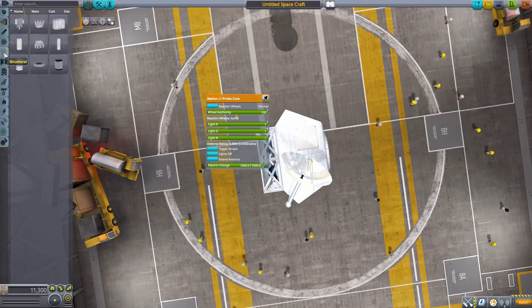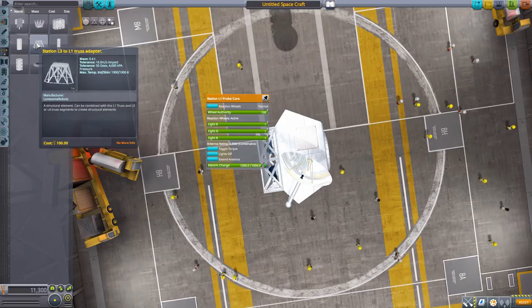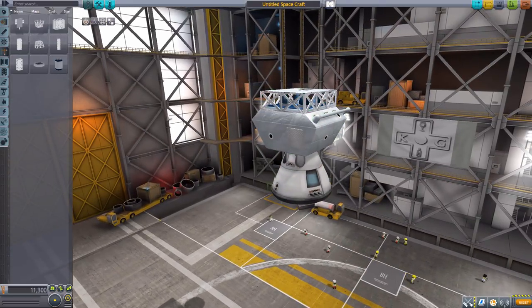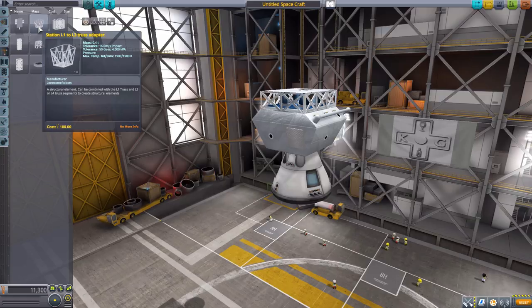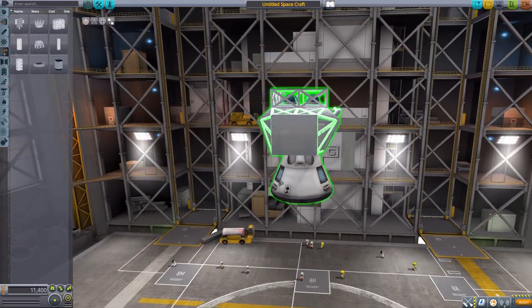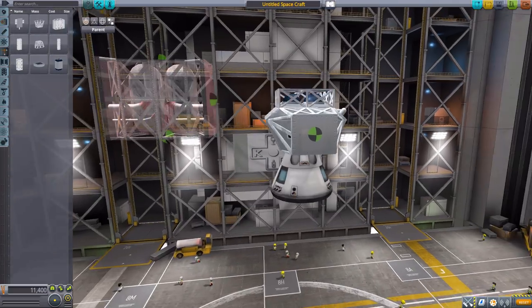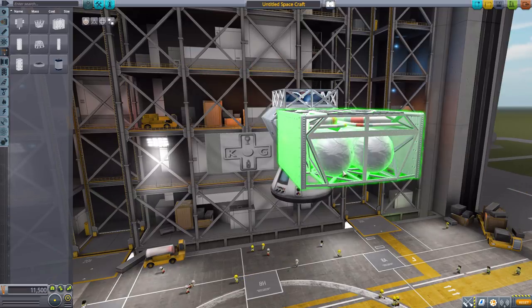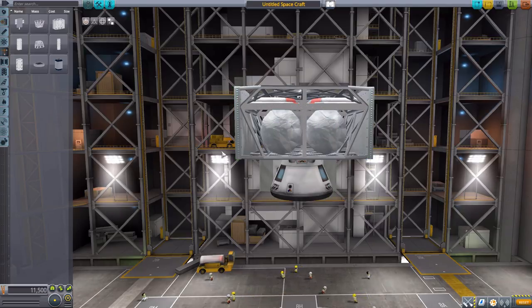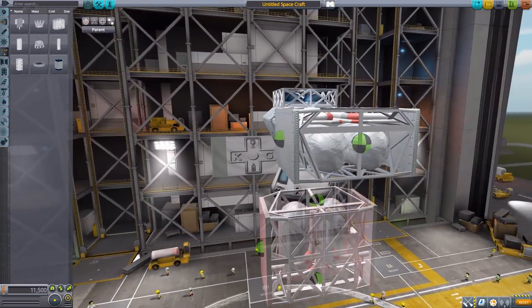The next parts are found in the Structural category, where we see a lot of parts like L1 to L3 truss adapter, L1 truss, L3 truss, etc. I'm going to flip this over so we have the attachment point here to work from. Taking a look first at the L1 to L3 truss adapter, which fits nicely onto this L3 command pod, changing it to the rectangular shape of the L3 trusses. We also have an L1 truss in that diamond shape, though interestingly it is actually more rectangular — you can see that diamond shape there, but it goes out with side panels that have attachment points, so you can go off four different sides with this piece.